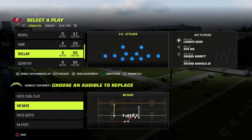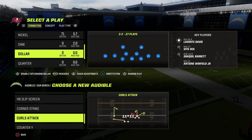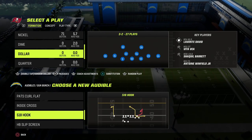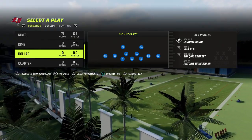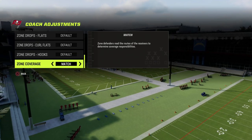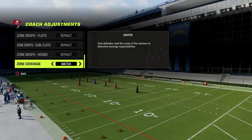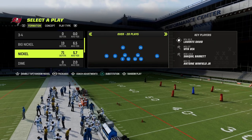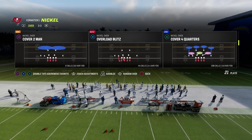What I wanted to show you today was just a basic overview of how this defense works against Bunch, specifically as Bunch has been one of the most popular formations year in and year out. The first thing you want to do is make sure that your coaching adjustments has your zone coverage set to match if you're on next gen. If you're on current gen, you don't have to do that because it should already be on match. We're going to come out in nickel over and I'll show you why cover four quarters is really good against Bunch.